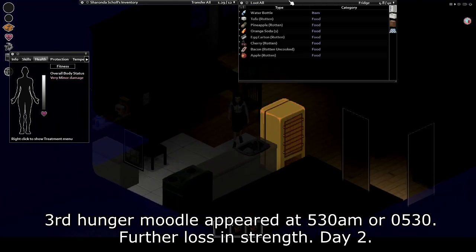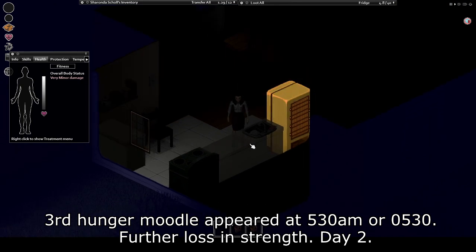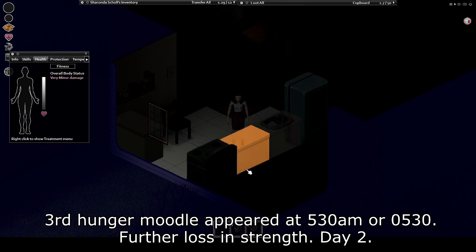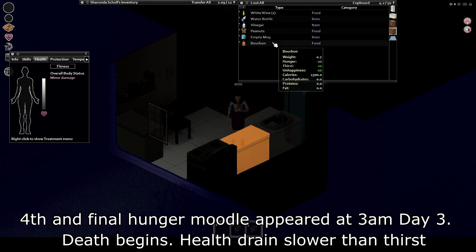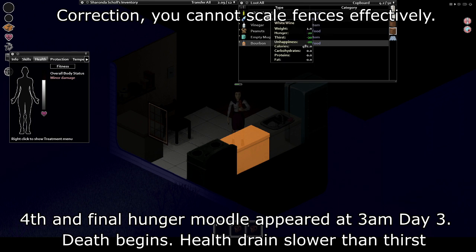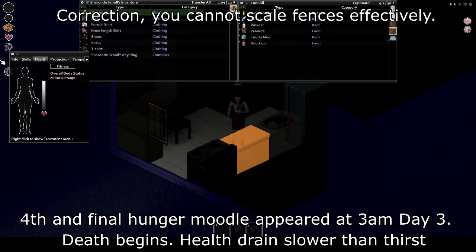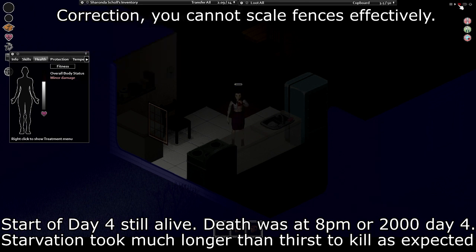The opposite is also true though. While being overweight is not nearly as fatal by itself, many of the effects are. If you're too heavy, your endurance will give out quickly, you won't be able to run nor fight nearly as long, and the worst detriment of all is the fact you cannot scale high fences at all, which can drastically cut your options in a fight or flight situation, leaving you as an all-you-can-eat zombie buffet.